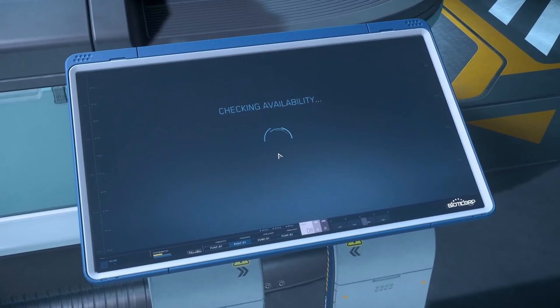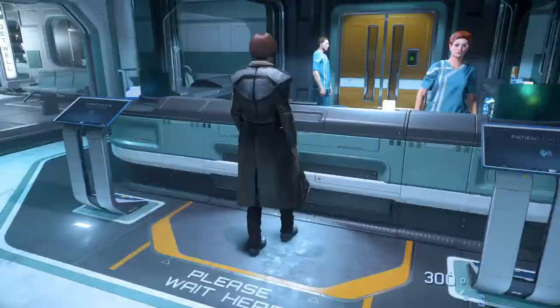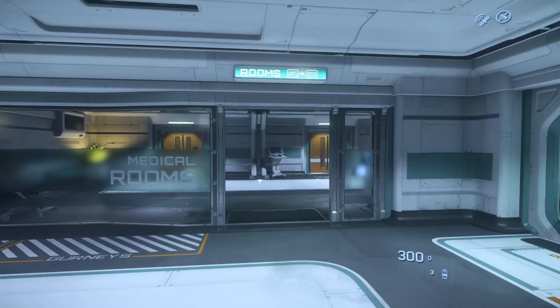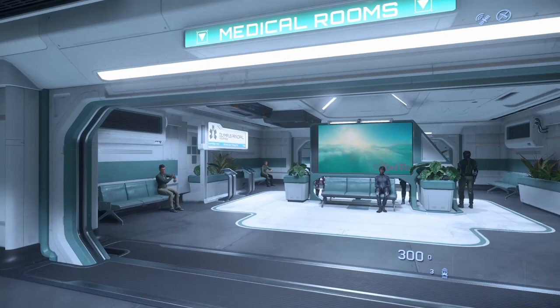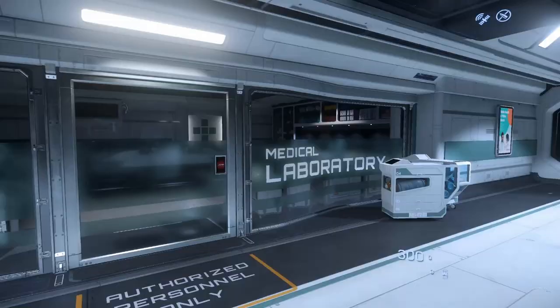To check yourself in for treatment, you're going to come to reception and check in. Click the patient check-in option on this kiosk, and it's going to give you a room to navigate to. In this case, we're going to room three. You're going to look at the room numbers and find your way to the room number that they've given you.